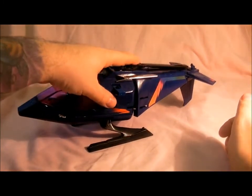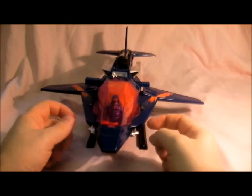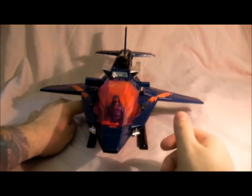To make it go into attack mode, you flip the blades over, put them in, line up with the mark, and then click that into place. When you do that, the front cannons come out, and it's also got two little ones there.